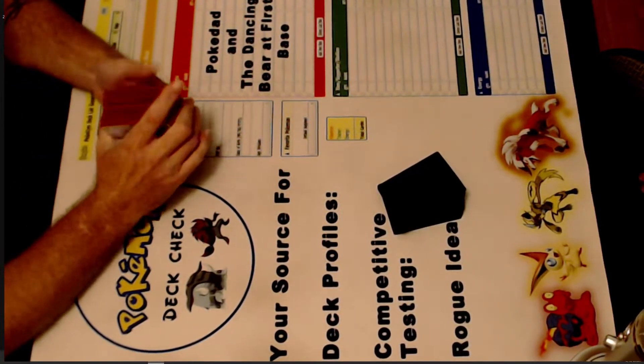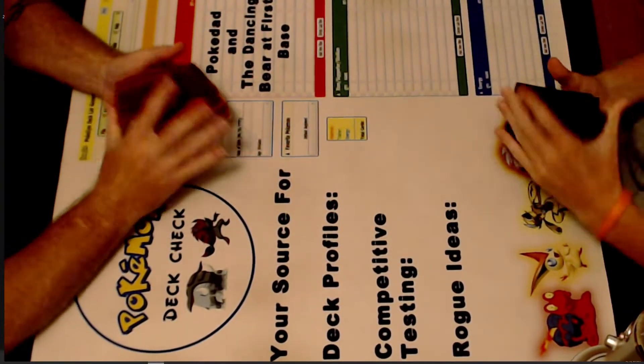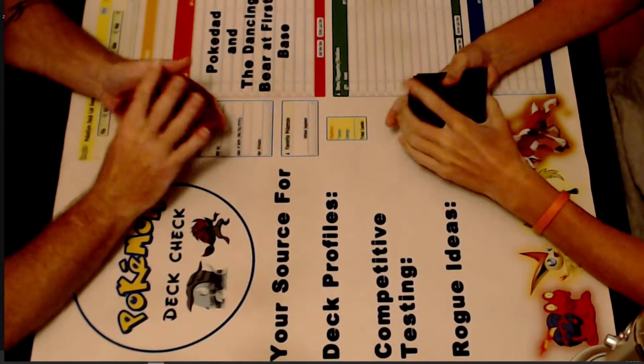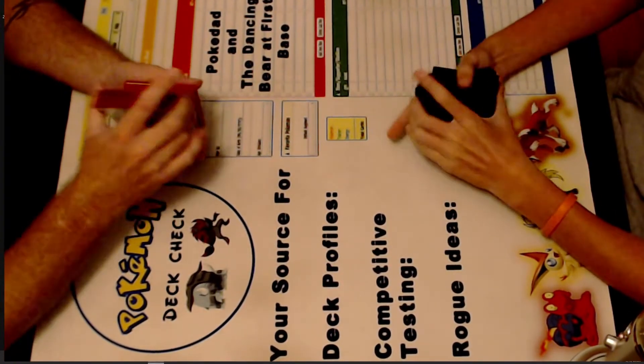Hey, Big Trainers, PokeDad here. Along with me is the Dancing Bear at First Base. Today we've got Eternatus vs. Sentiscorch Control. We'll be playing the Control variant, not the Speed one.